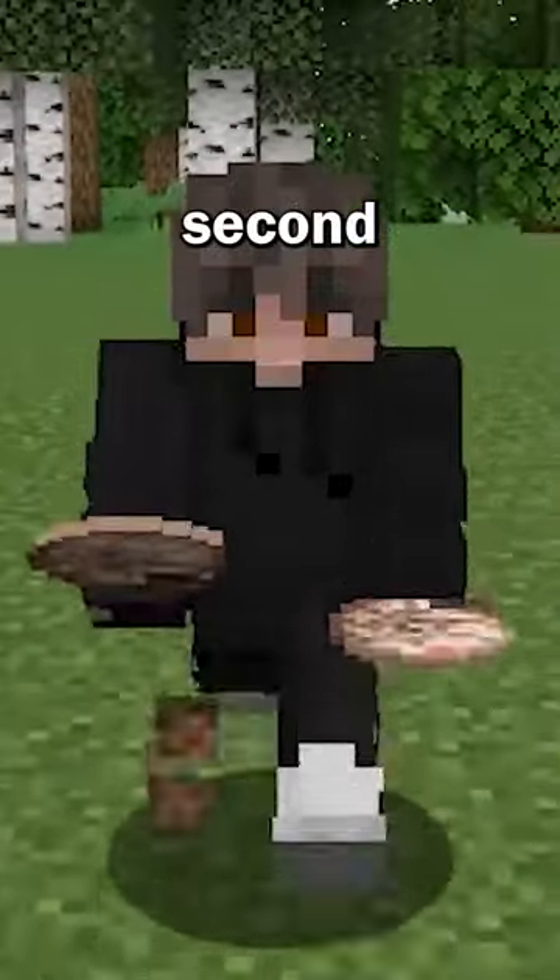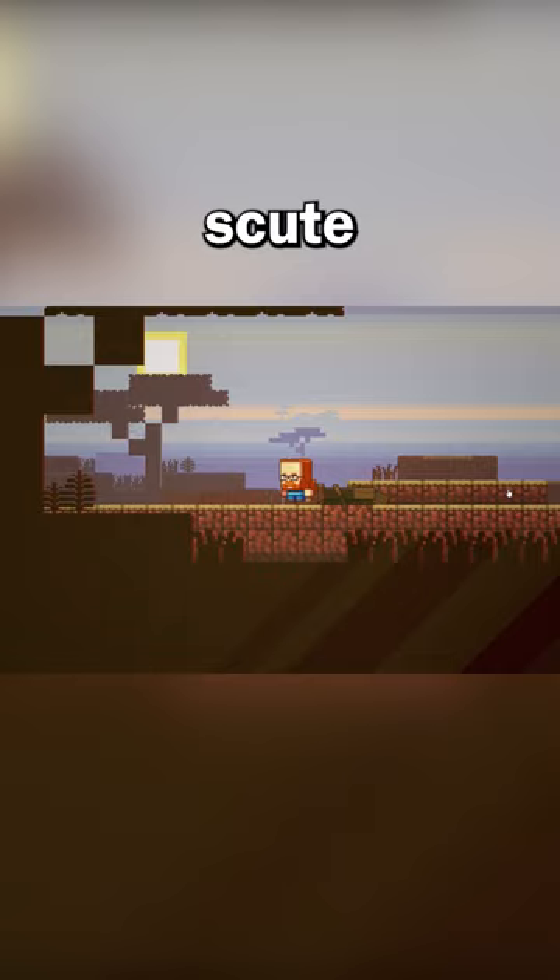Mojang just announced the second mob in the Minecraft mob vote — and it's the armadillo. This cute mob lives in the savannah biome, and if you're lucky they'll drop scute, which can be used in a very useful way.